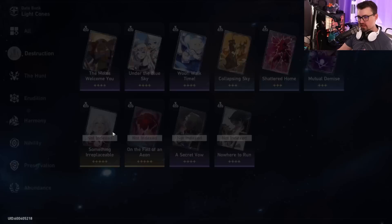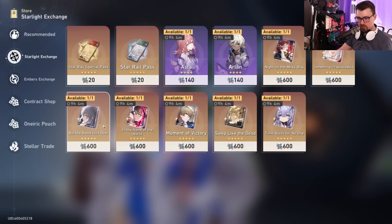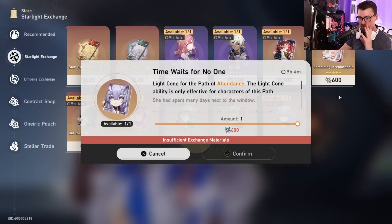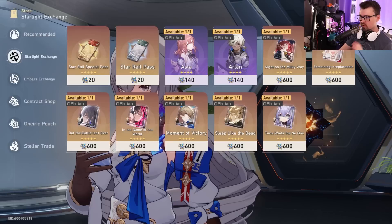Another light cone worth mentioning is 'Something Irreplaceable,' which you can get from the shop over time using the 600 currency after summoning. But a quick note on the shop: almost every character's signature light cone is best-in-slot, but the two that stand out most for general use are Bronya's and Bailu's because they work on a lot of different characters. If you're saving up that 600, think about those before buying others.